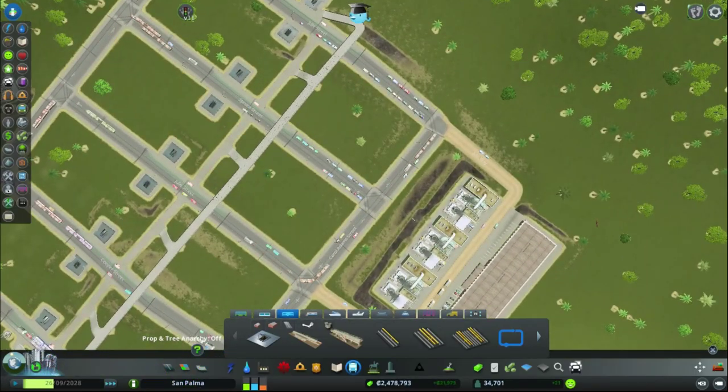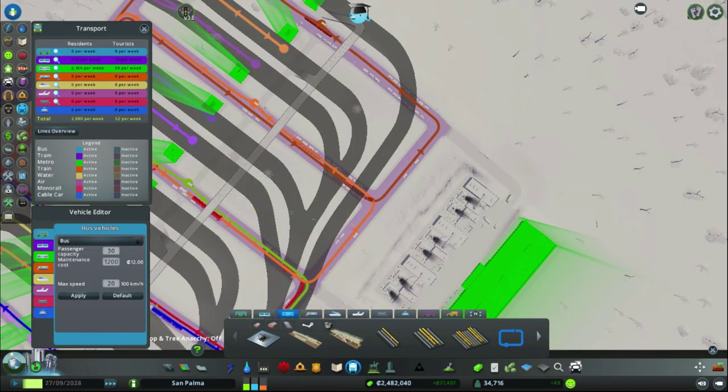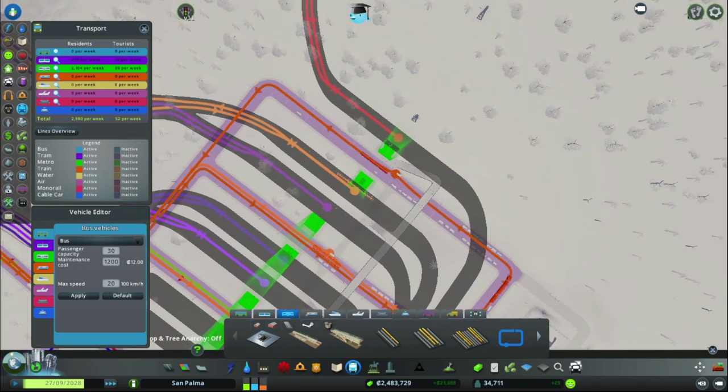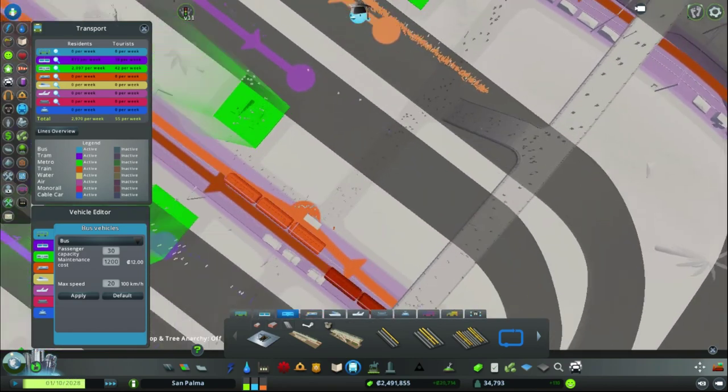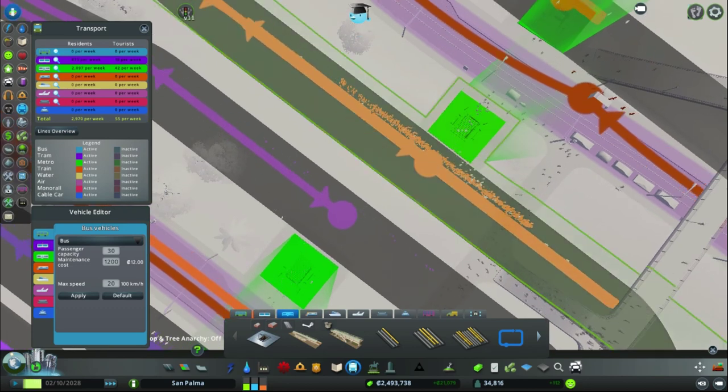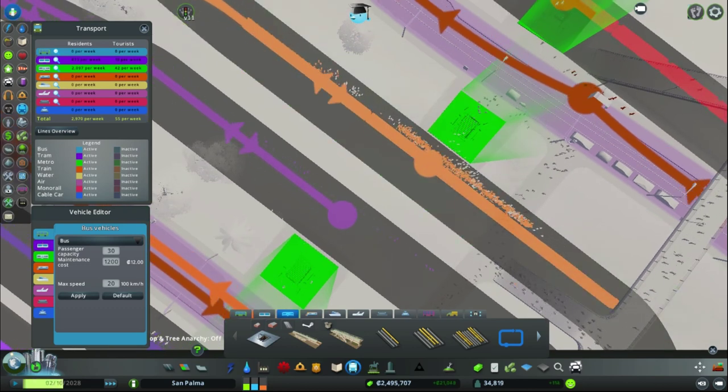Let's see how we're doing on transport in regards to the numbers. The metros actually just took over from the trams. The trams are still doing a good bit but the metros took over. The metros are now transporting 2104 per week, trams dropped a bit to 876 — before the trams were doing a thousand something. So the metros took over. Damn!